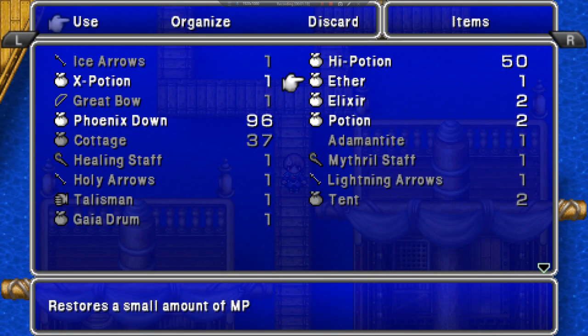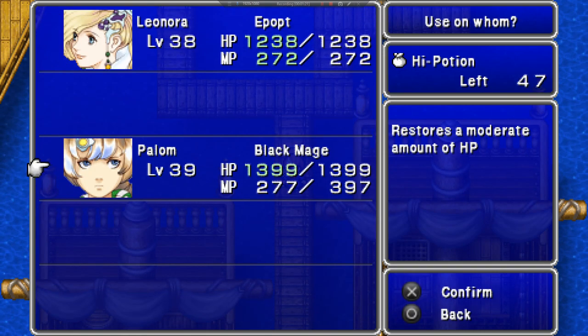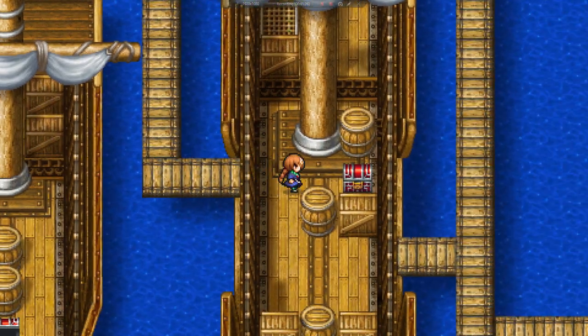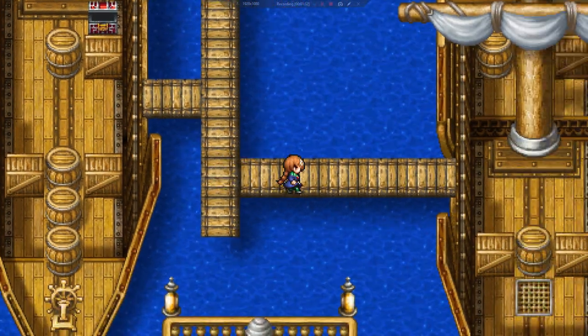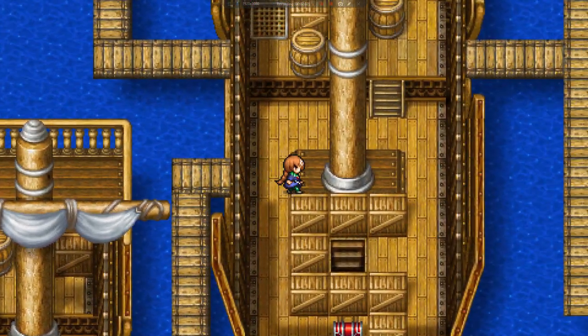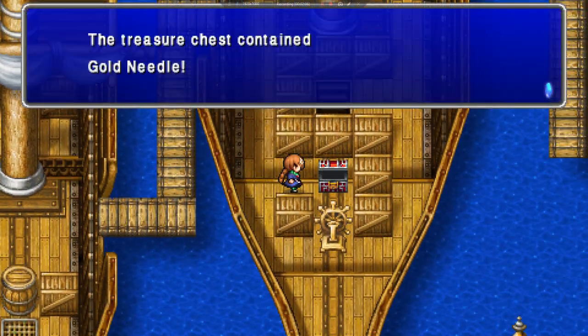I got so excited to finally be able to do this. Trying to get this done quickly so that I can maybe get another video in this morning. All right, so we've got a cross — yay. That was three Electrofish and a Flood Worm. There's the exit, but we can't get to it. All right, we've got a Gold Needle.